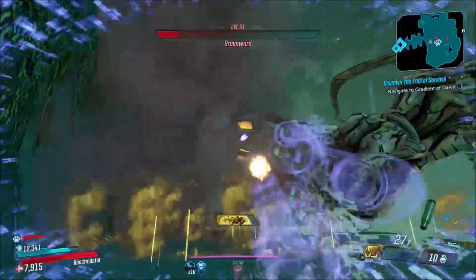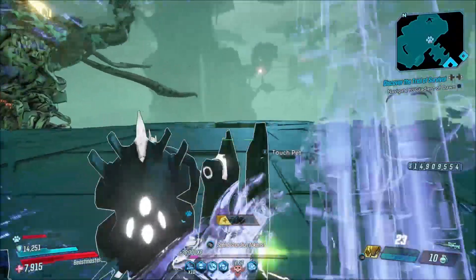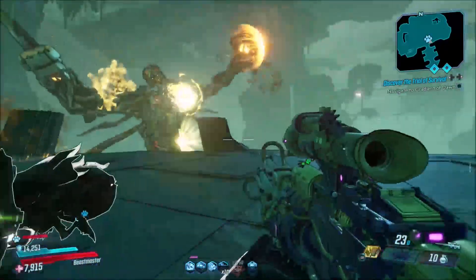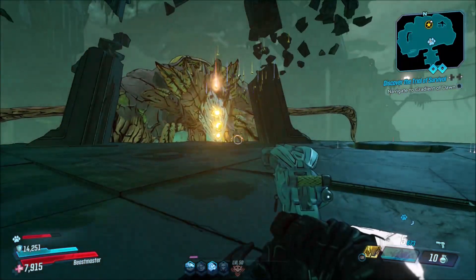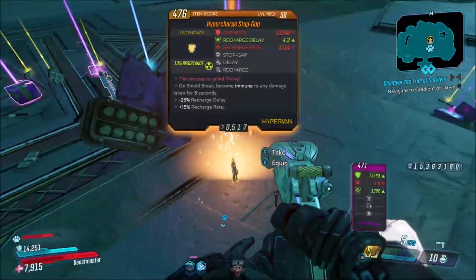As you're going to see right here, I get this shield to drop from Grave Ward. This is a world drop only shield — you can get it from any lootable source. If you want to get this shield, I recommend going to kill easy bosses like Grave Ward. Grave Ward is one of, if not the easiest, boss to farm in this game. Very easy to kill him.